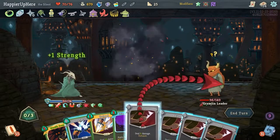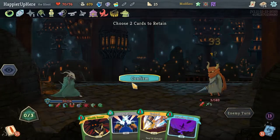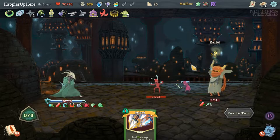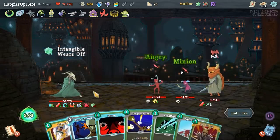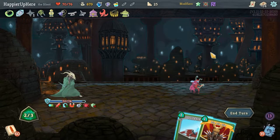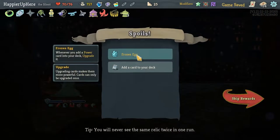My keyboard is acting up a little bit. I feel like I should be able to kill next turn with the Unload — actually the bomb will kill next turn too. Perfected this one — got really lucky, because if he attacked on turn two I would have been toast. We got Frozen Egg: whenever you add a Power card into your deck it comes upgraded.